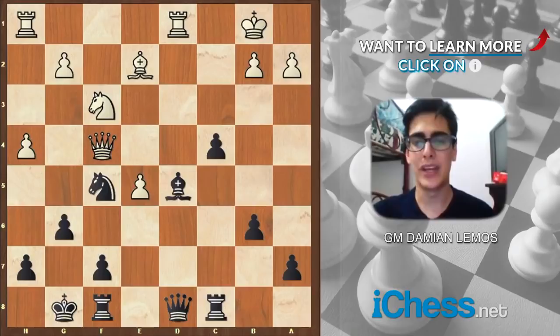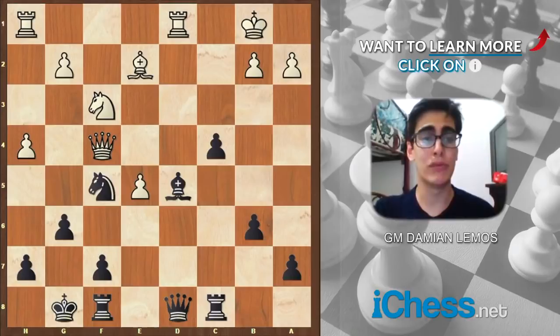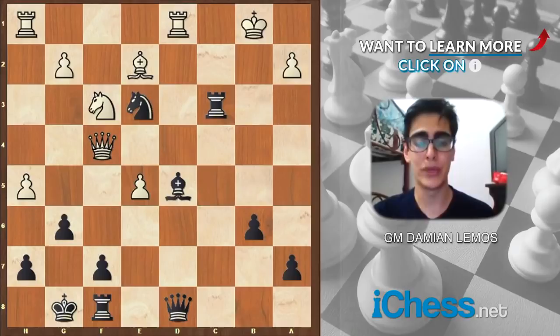White here played h4. If I have to choose as White, I would play g4 because at least I'm creating a threat. But White here plays this move, which is a bit slow. Anand plays c3. White takes, rook takes. White has an attack on the kingside, that's true, but our attack is faster — way faster than White's. And here we finish him off with knight e3.